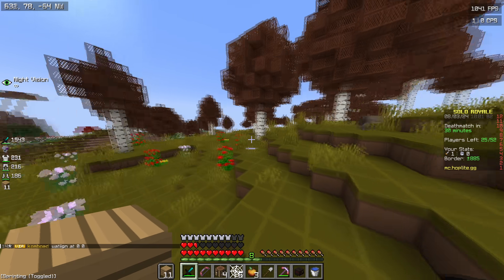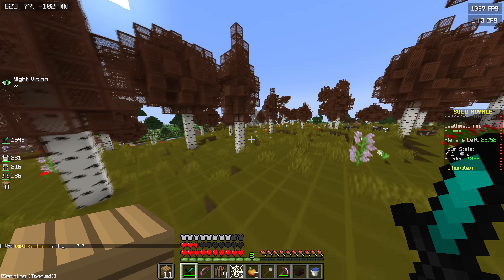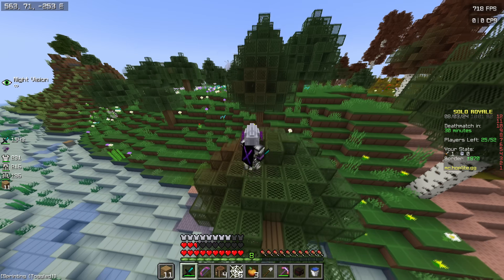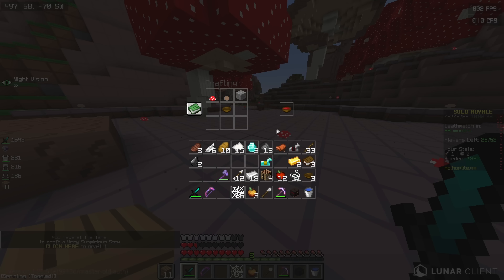There's actually a supply drop over this way. I'm going to go for it, because if there's no one there I obviously get free loot, and if there is someone there I can fight them. It's literally right here on my head — minus 245.60. Is it glitched? It's definitely glitched. We might as well just make a very suspicious stew.